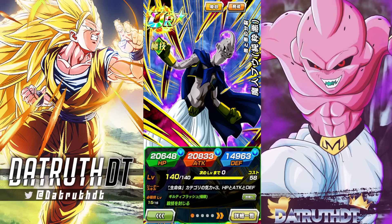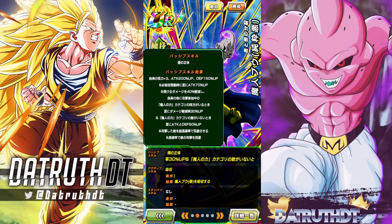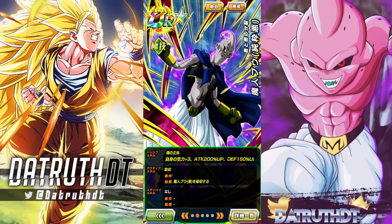Those debuffs could be huge in Battlefield and similar content. In terms of passive, we get 200 attack, 150 defense, 70 attack on super, 40 damage reduction, then another 30 with a Majin Power ally in the turn, 50 attack and defense with no Majin Power category enemies, a 70% chance to stun the attacked enemy — great for Cell Max — and a high chance to dodge.